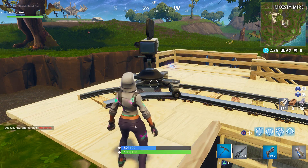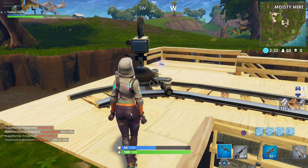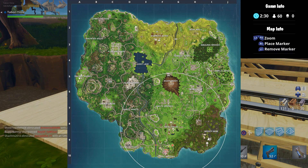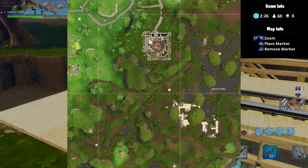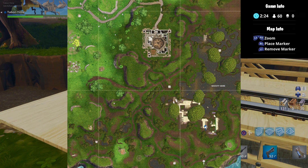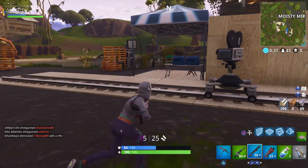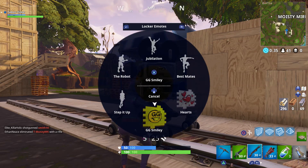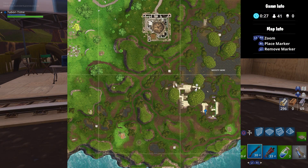Next up we have Moisty Mire. The new helicopter crash site has a huge green screen and is the home of two of these cameras. The first one you'll find on a little hill that's facing the helicopter and the green screen. After dancing in front of this one, head a little bit north from this location. You'll see a group of logs on the ground as well as some stacked wooden pallets — the camera is located just near here. I would definitely include this Moisty Mire visit on your quest to get all seven, since there's two here.